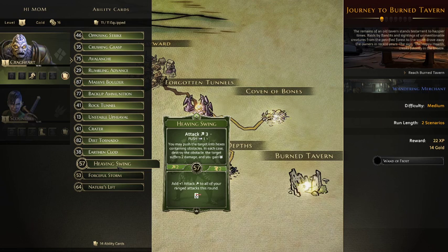Heaving Swing - it's Attack 3, Push 1. This is a melee attack which might synergize with the Warhammer. You may push the target into hexes containing obstacles and destroy that obstacle. The target suffers two damage and you gain one XP, so it's potentially five damage. The other part adds plus one attack to all ranged attacks this round. It's a fairly aggressive card - I like it.